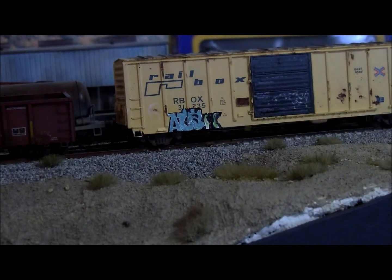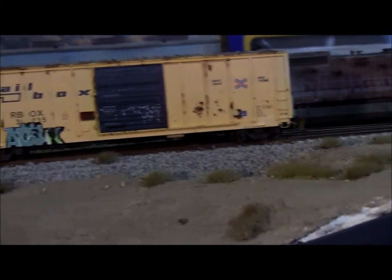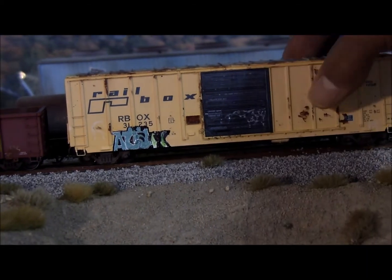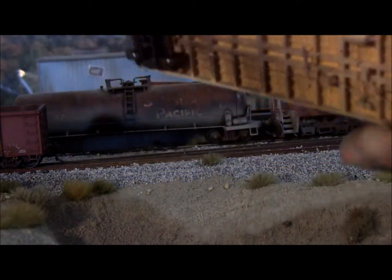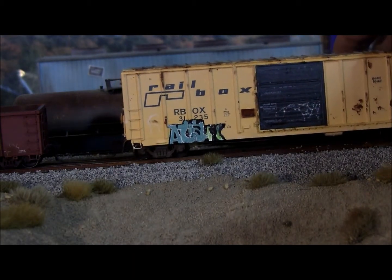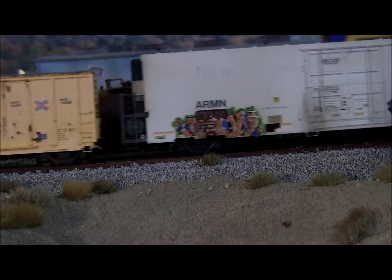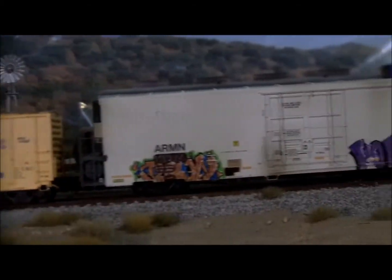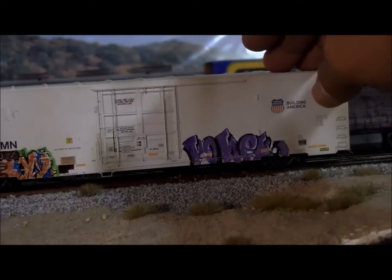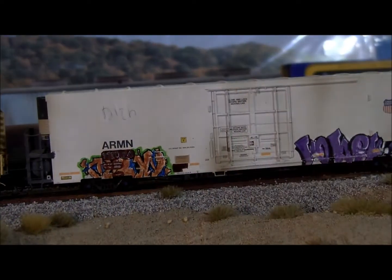I have this other boxcar. The roof is weathered, and the underneath too. This one and the gondola are Exactrails, and this is Intermountain. See, I weathered this one and put graffiti on it. My son wrote with a pencil on it.